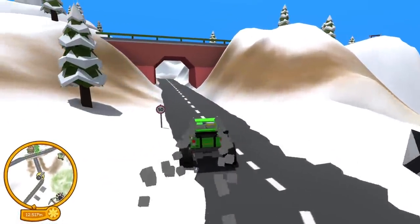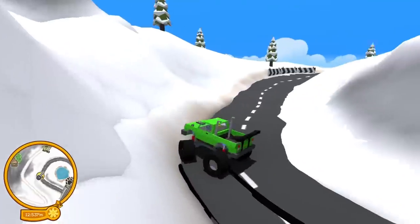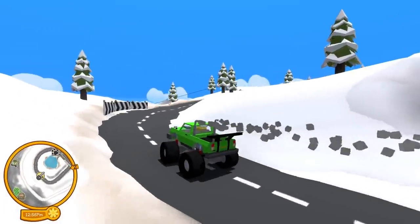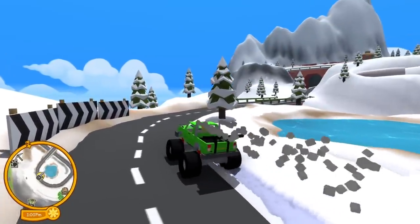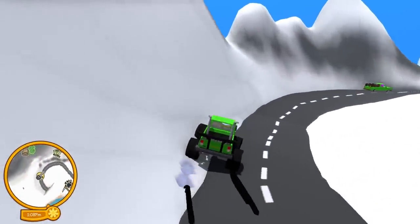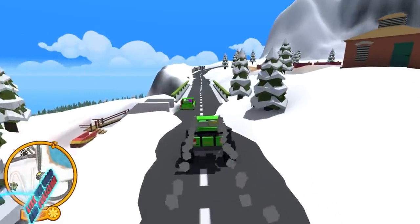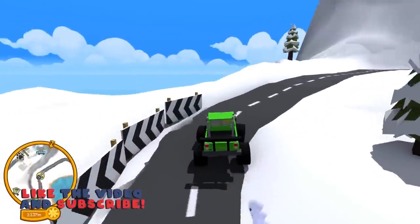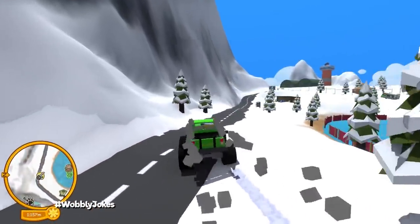We are going to be attempting to race fighter jets. I gotta figure out where it's at, but I know it's part of the update too, and I'm kind of afraid because I feel like I'm gonna crash into the side of a mountain. If you guys are enjoying the Wobbly Life update, hit that thumbs up button, comment down below what secrets we should find next, and give me some wobbly jokes — hashtag wobbly jokes.